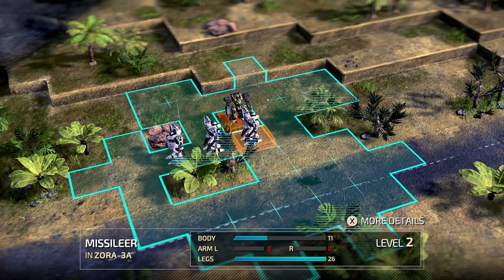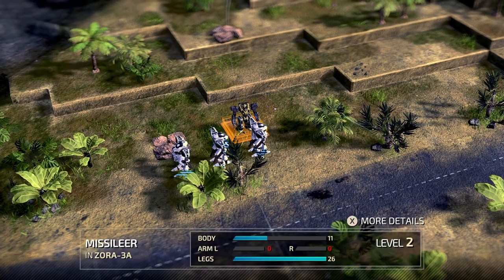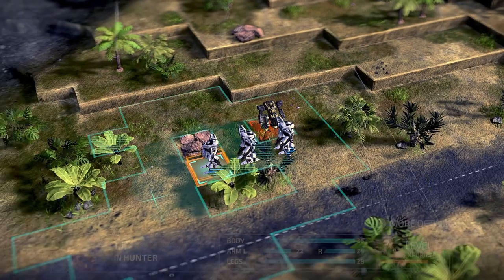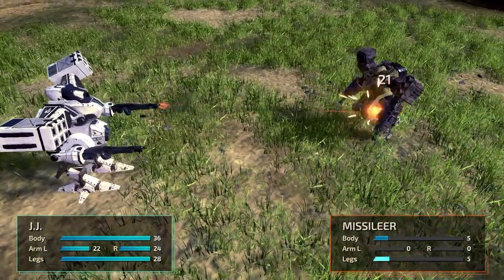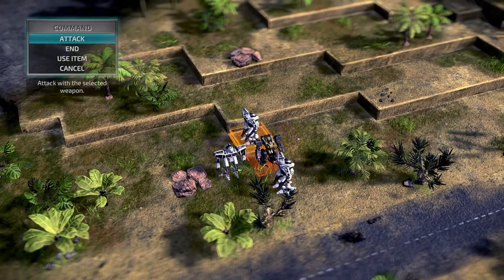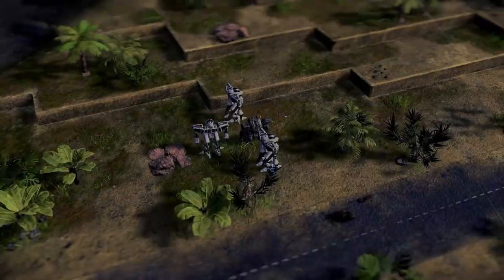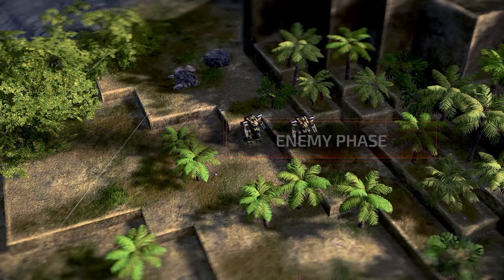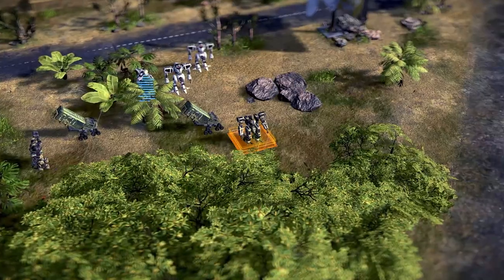We've got the situation kind of under control here, so let's clear the board. Keith, need to do better than that brother. Let's see what this rifle can do — took his legs out, I guess that's a thing. Come on Fred — yes! Fred's the MVP, not bad Fred. Looks like we've got the situation under control. These two are moving in but we can definitely hold the line now.